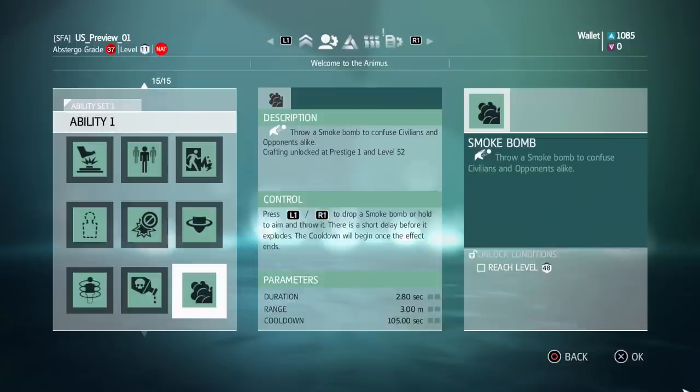Looking at the screen here, you can see that off the bat it doesn't look like much has changed — it's more or less like smoke bomb has been in previous games. They bumped up the cooldown by five seconds. The big change you can't really tell immediately is in the description: it says there's a short delay before it explodes. They've actually put the delay back on the smoke bomb, and it's much more significant than it ever was in Brotherhood — this is the longest delay smoke bomb has ever been given.